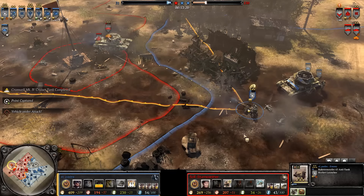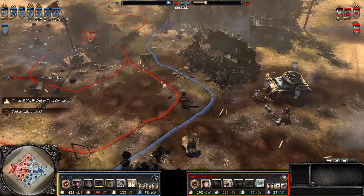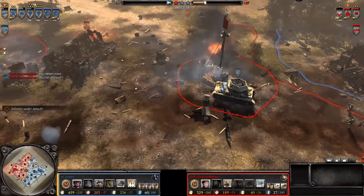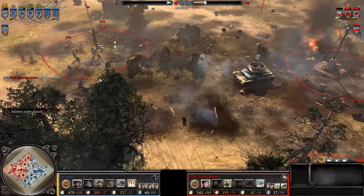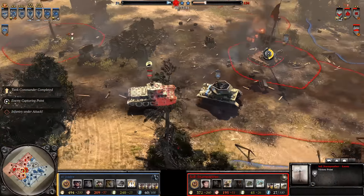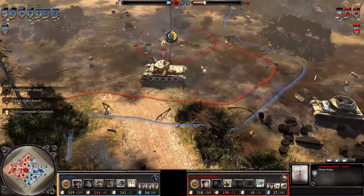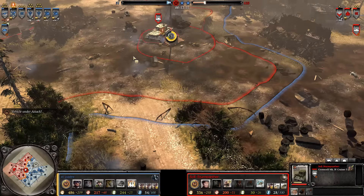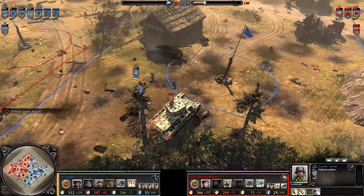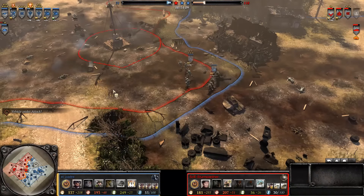Jaegers come out and pick up that PIAT — they're going to recap the north as well. The center might go down to this Royal Engineer squad. This five-star Raketenwerfer might finally get taken out — one more round — no, never mind, he takes out the Comet that was brought in. I've noticed a lot of the British anti-tank guns have just missed like crazy, but for the Germans it's like magnetic. That guy's done a brilliant job — hats off. The Ostwind is getting chased back again. The allied tank crush has been insane in this game — three Cromwells just without even trying, crushing everything.